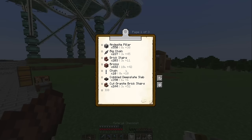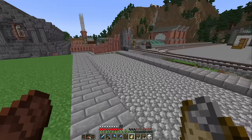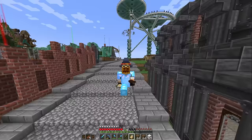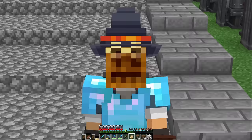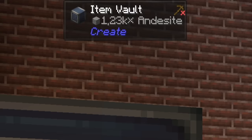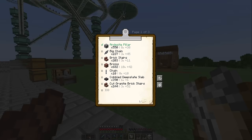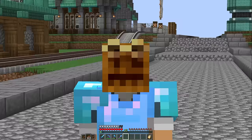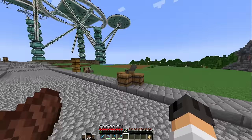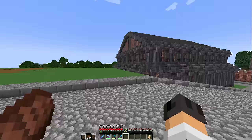We need 550 andesite pillars — eight stacks — which would have been a pain in episode two or three, but not now, because I made the Builder's Factory. I already have 1,200 andesites generated and will never have to worry about andesite or granite again. I've put everything I need in barrels and I'm gonna let the schematic cannon just do the building for me.